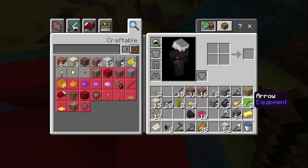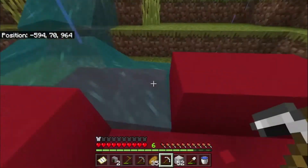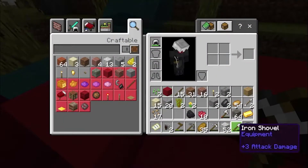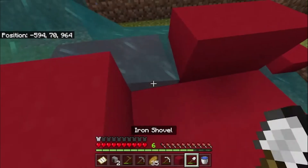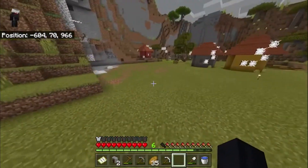There we go. Yippee. What did you do? I got my little red concrete. Wait, how much of that are you going to make? I made 40.